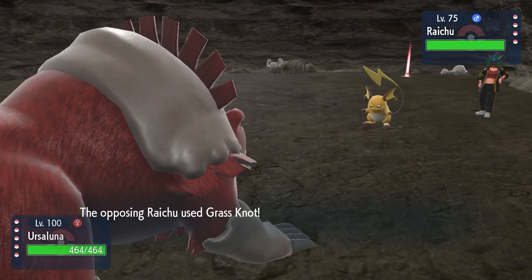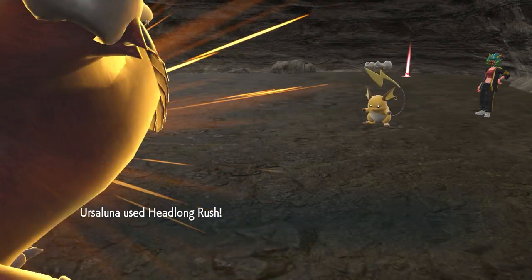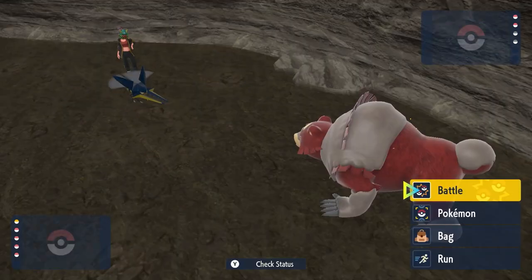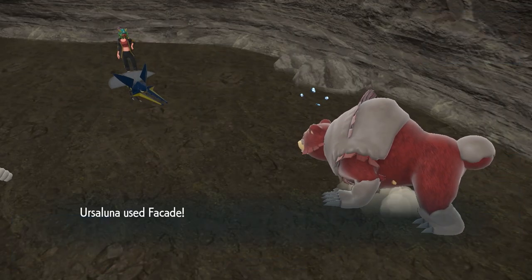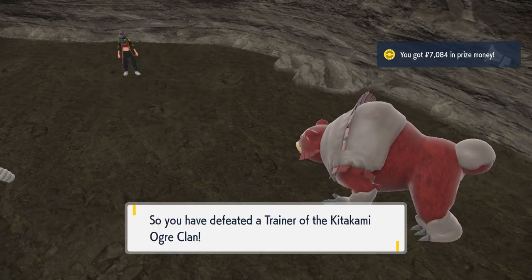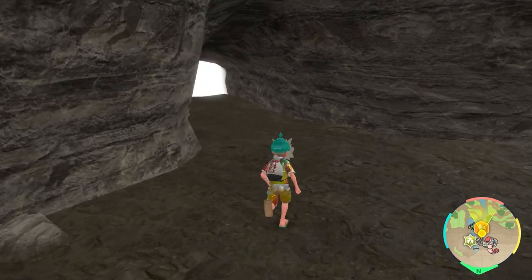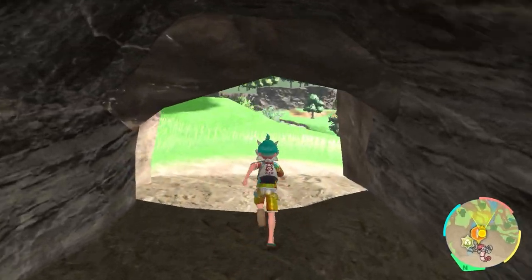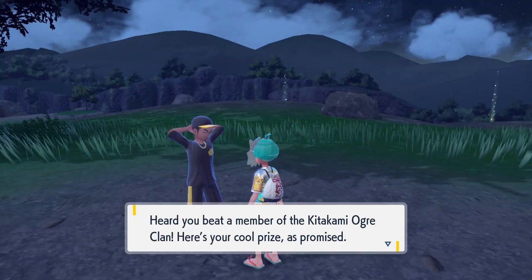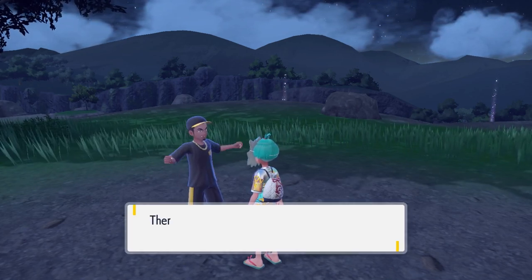Going in against Raikiri you probably want a ground type Pokemon against these electric types, and also against the Probopass which is rock and steel. Make sure your ground type has a rock type attack like Rock Slide for that Vikavolt, which has the levitate ability, so you can hit it for super effective damage because of its bug typing. Something like Garchomp with Earthquake and Rock Slide covers all of these Pokemon perfectly. Once you've beaten Raikiri, return to the NPC at Kitakami Hall and they will give you a Focus Sash as your reward.